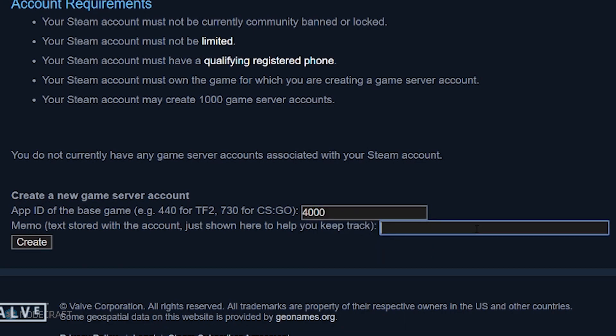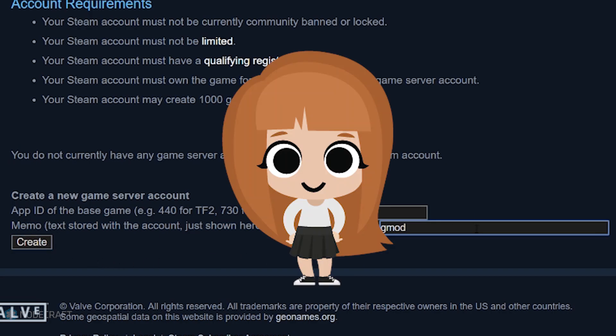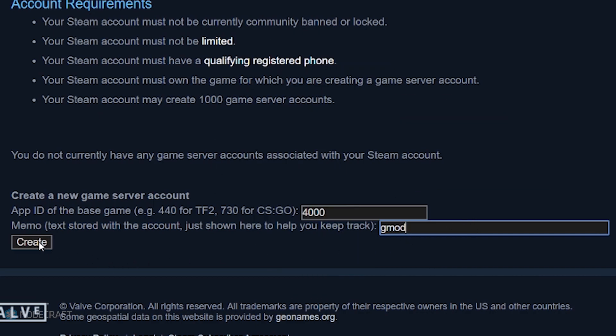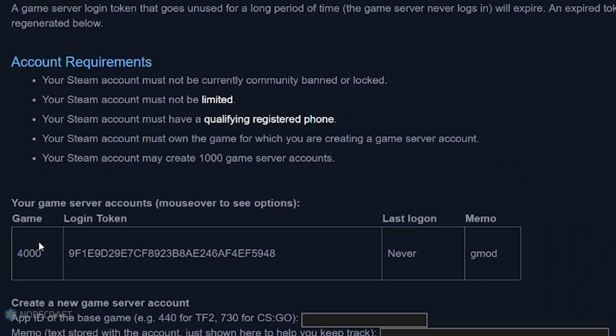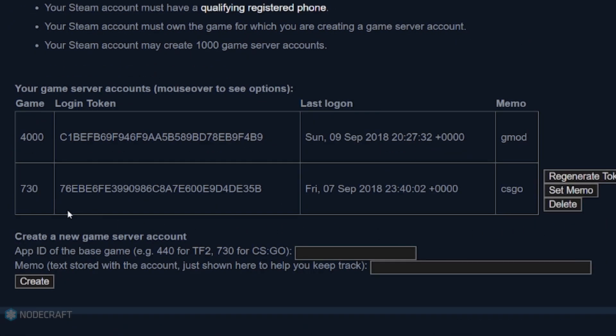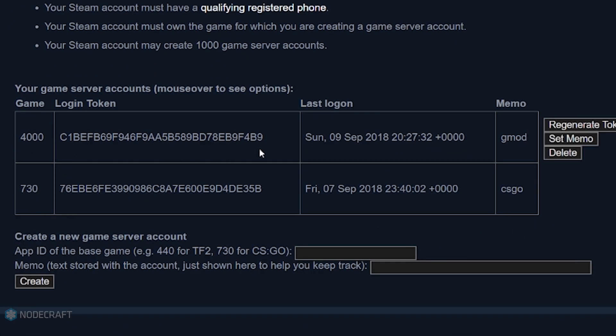Every game has a different app ID. For example, 4000 is the app ID for GMOD — it's also the number of GMOD-related questions I'm asked every single day, so it's very easy for me to remember. Then you just hit Create and you have your own Steam auth token.